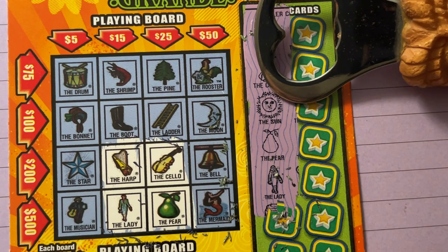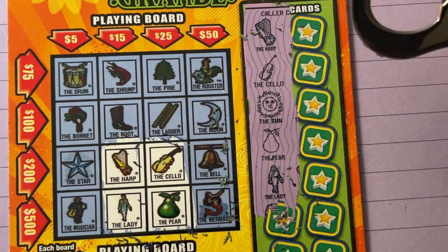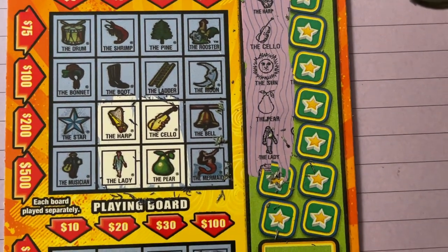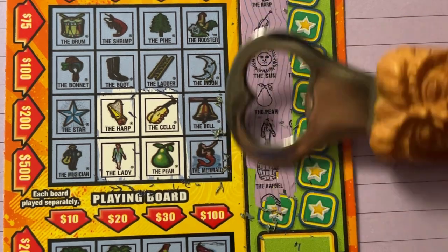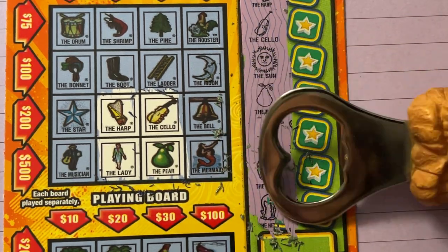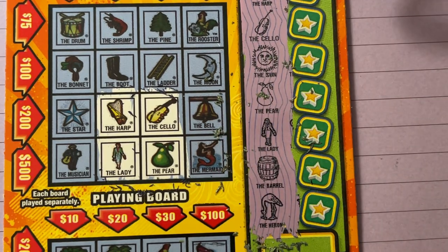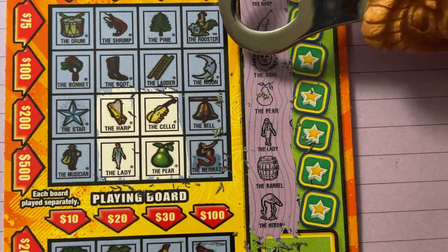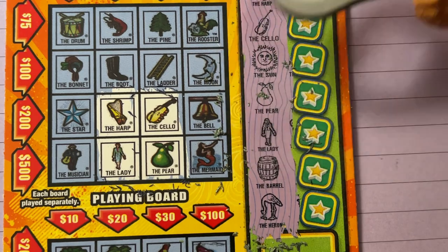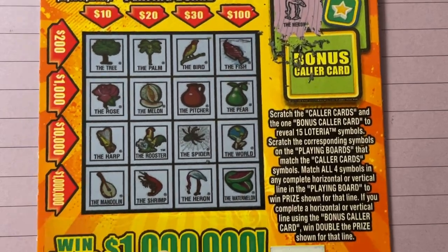Is there a sun? No, no sun - we got the moon instead. Let me move it down a little bit because we have two more right there. We'll go ahead and do those on the top one before we move down. That is the barrel and the heron. I don't think we have the barrel because we have the drum, and I don't see the heron. Nope, all right.